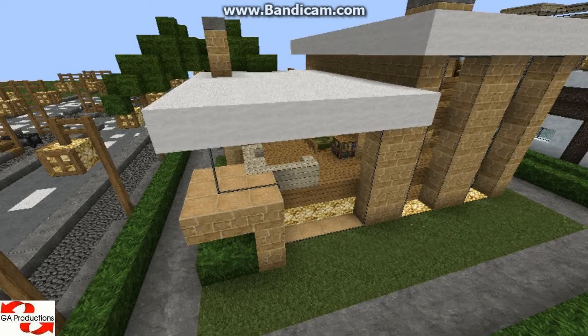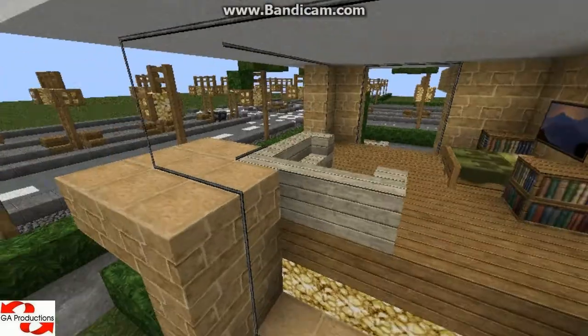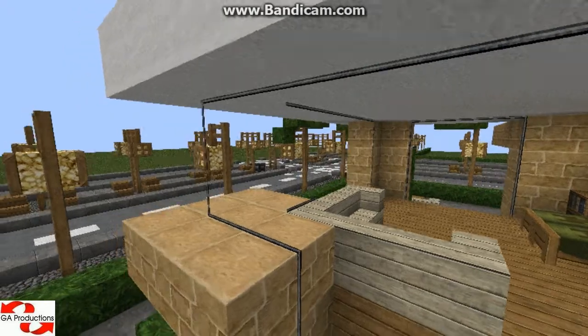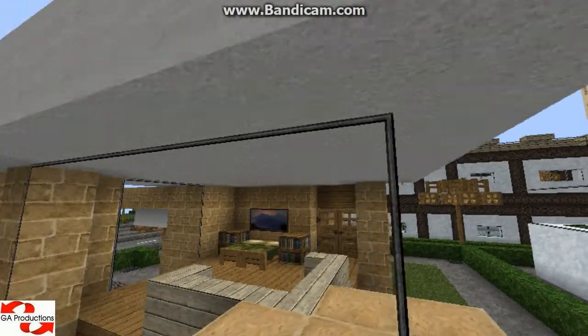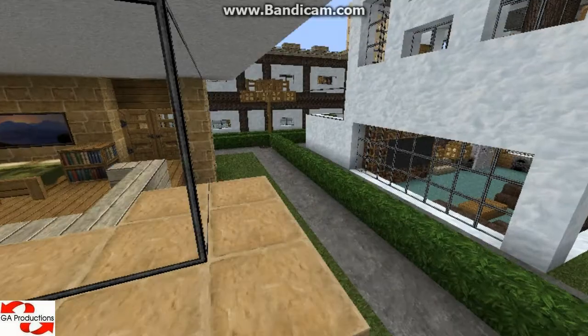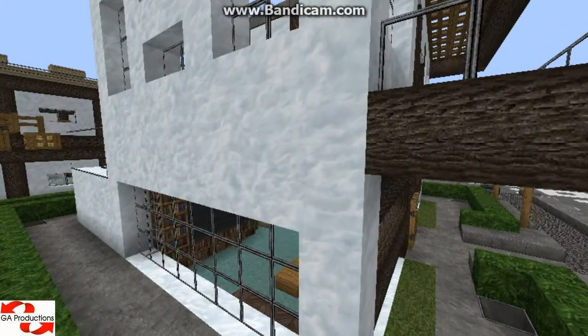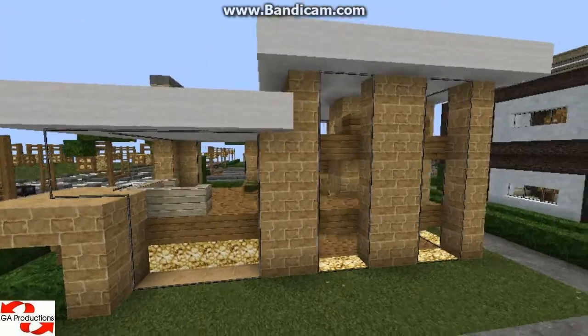Let me continue. You see the windows — there are no lines, it's like a whole window. Only on the edges there are some lines to make it look more realistic. Even here the snow is really cool. I'll show you more things.